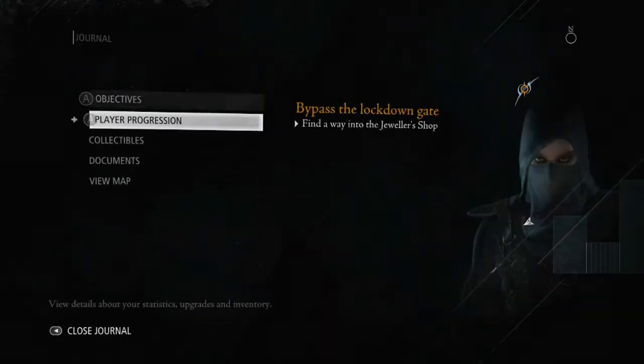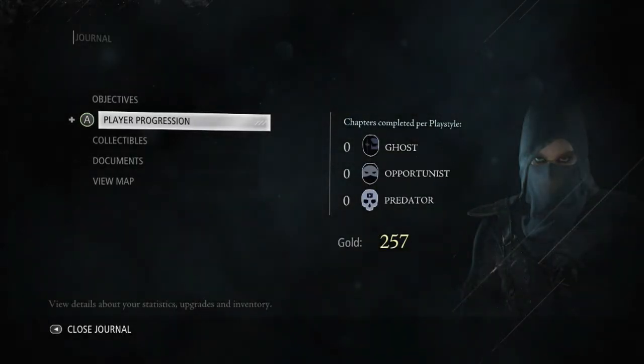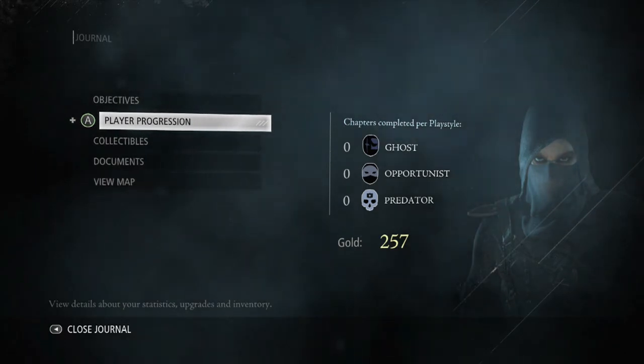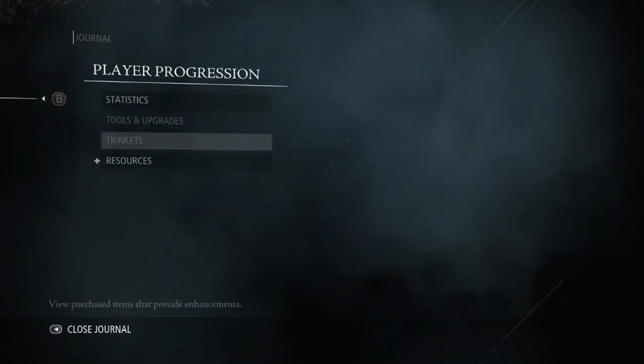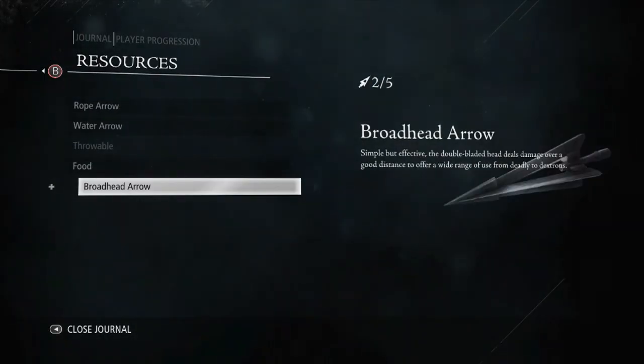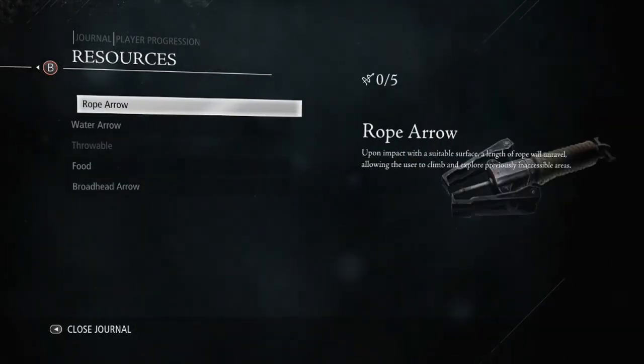Wait, what is this? I got something new here — player progression. Look at this: chapter completed per play style. Interesting. Resources: food, broad head arrow. Okay, not bad.